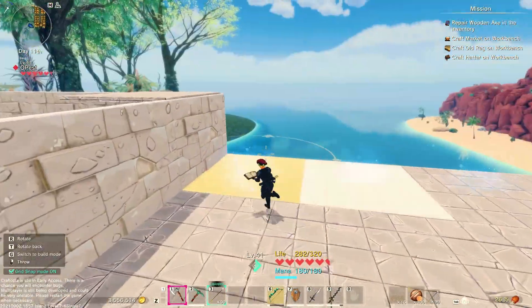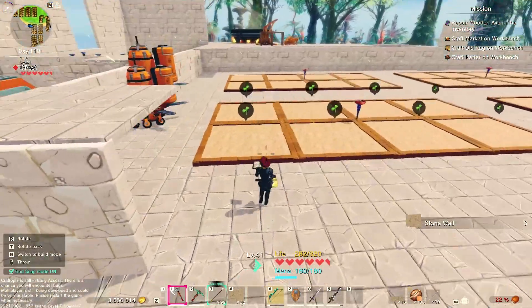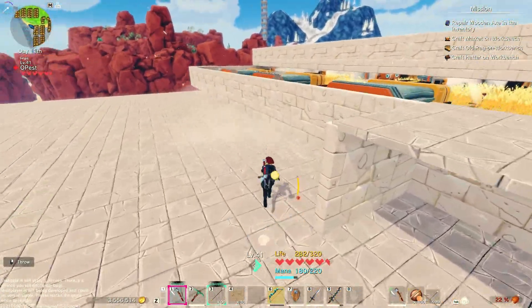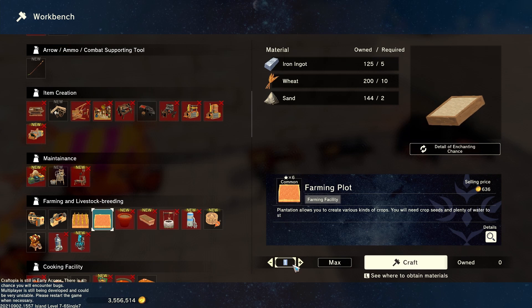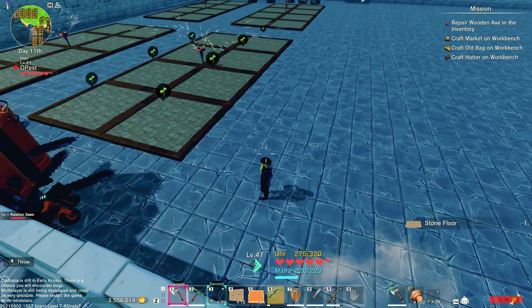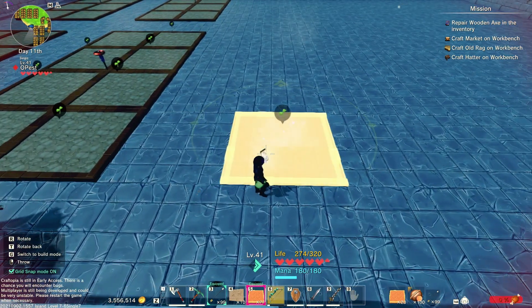Making this section for the video and then merging it with the existing section. My sky base is ready. And according to my calculation, I need 32 farming plots and just 4 sprinklers. That is all I need. Now let's put the farming plots in this 8x8 section.